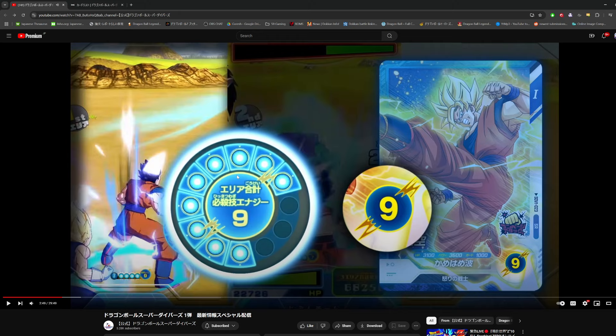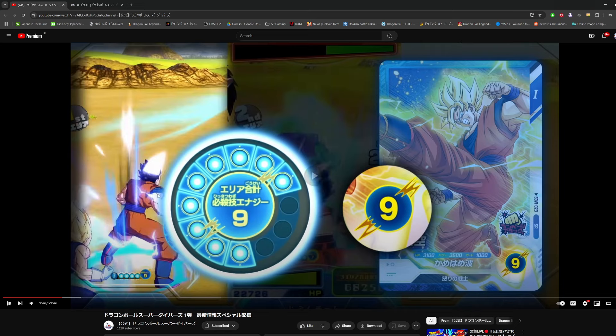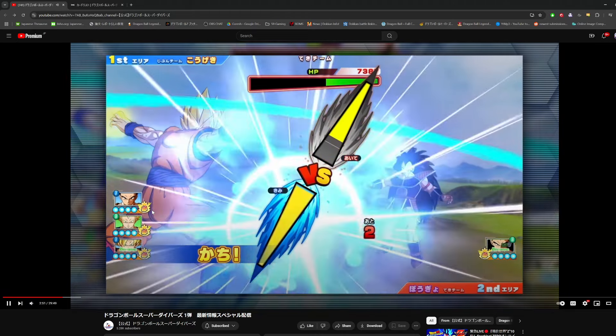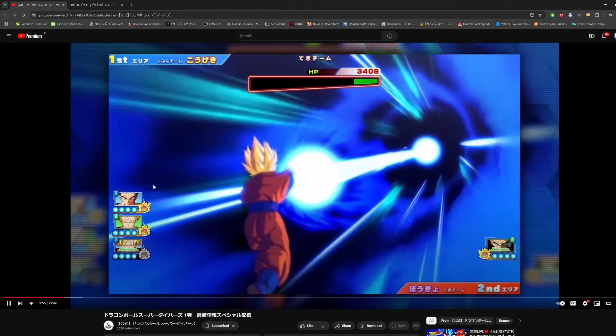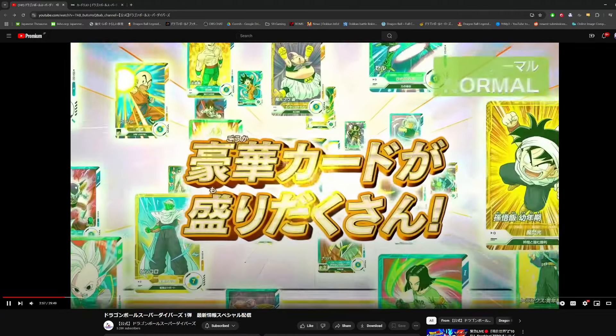Per card, they're going to tell you how much energy you need to be able to launch your super attack. Over here you can see this area has nine hero energy. So this Goku, who requires nine hero energy — if you win the strike battle in this area with this Goku, he's going to be able to launch a super attack because you have the required energy. And that just looks so much better than the Heroes animation.